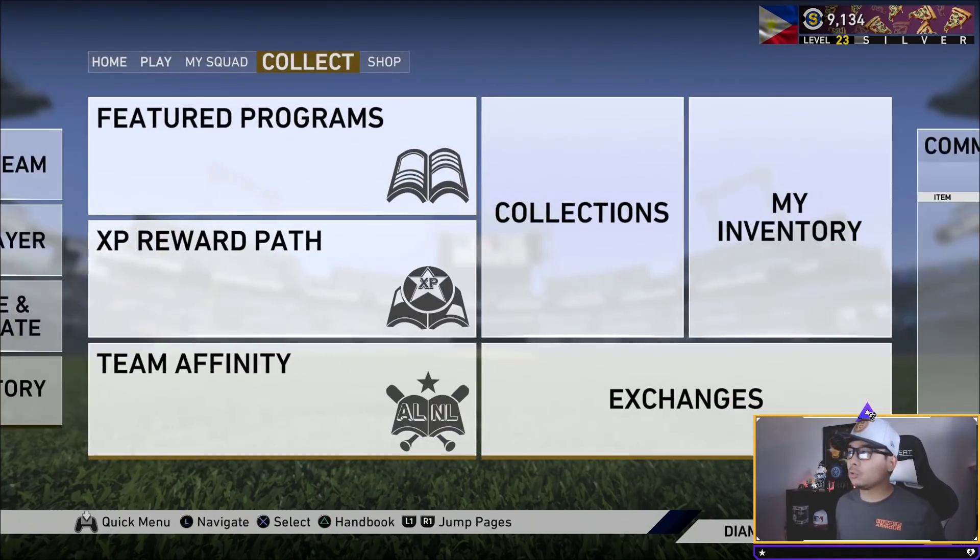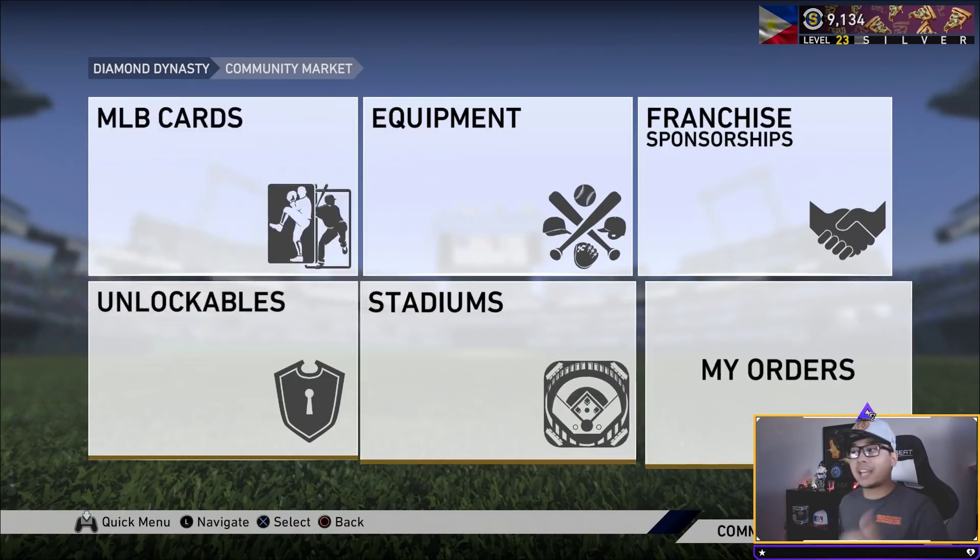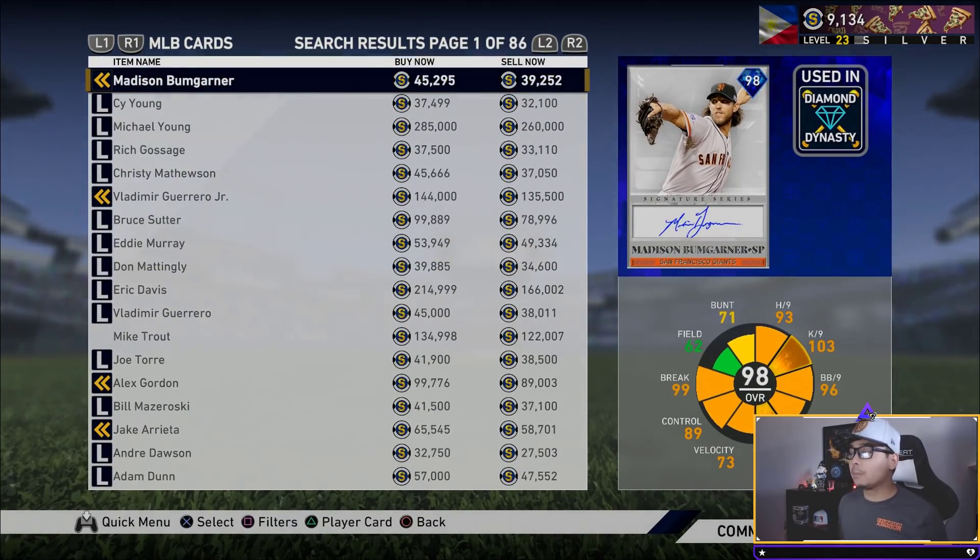Let's head into the community market so I can show you guys what I've been doing since these new cards came out. I spent about 200k to get the Cody Bellinger, so that depleted all of my stubs. Now we're on the way up again — from zero back up to pretty close to 20k in just about an hour doing this. I should be doing this more, but life happens sometimes. Let's head into the MLB community market.